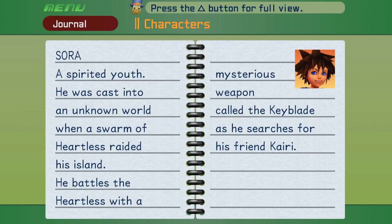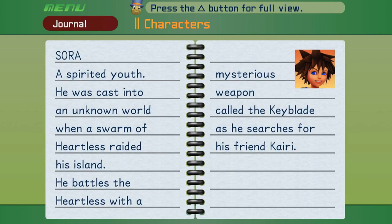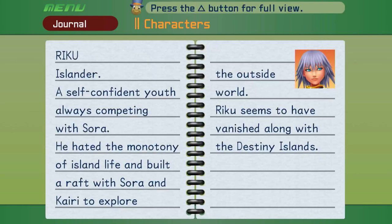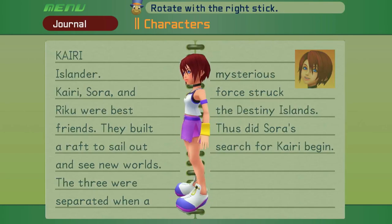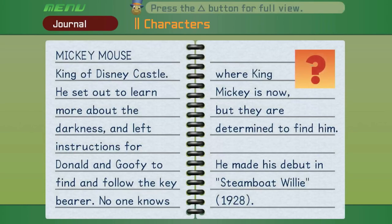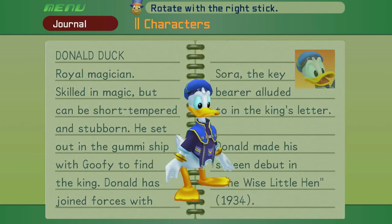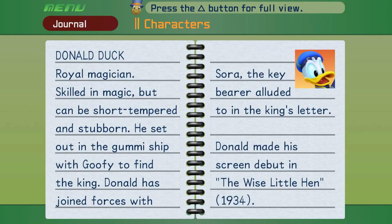Now we've got the Characters section. There's Sora. I'm not gonna read the bios; I'm just gonna click on all of these so they don't say 'new' anymore. That's one of my peeves with games — if you have something that says 'new' in the menu, please just check it. Also, we can't look at Mickey right now. It says his debut was in Steamboat Willie in 1928 — that's for all the Disney people. It even says their film debut. Pretty cool. Some characters even have multiple pages if they have enough depth.